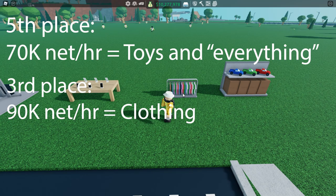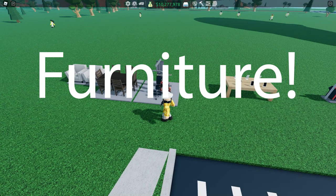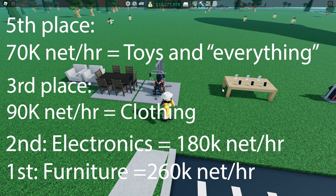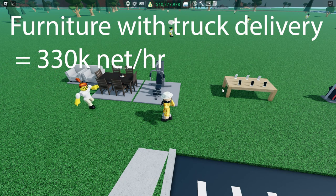Now it's down to electronics and furniture. One category earns 180k net per hour and the other 260k. And the winner is — furniture! Furniture still wins in the earning competition, mainly because it has a much higher value at 2.2 times the price, compared to 1.75 times for electronics. Selling furniture with a manager brings the value close to electronics without a manager, but even so, furniture earned more per hour. In fact, if you stock all furniture via truck, it would earn around 330k an hour — almost twice what electronics with a vehicle delivers.